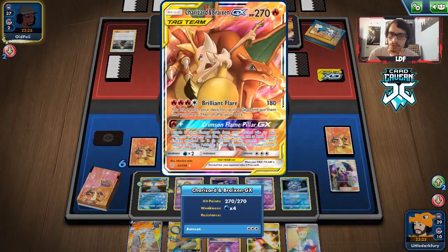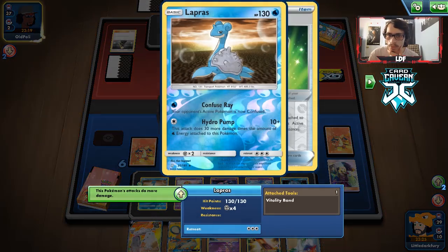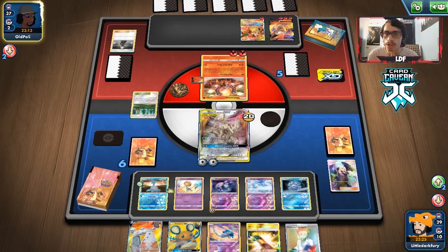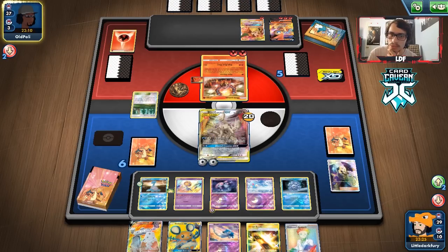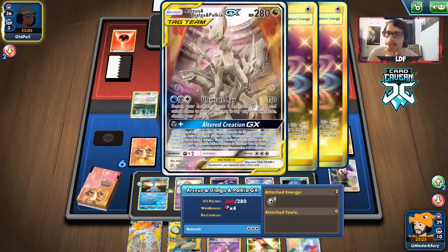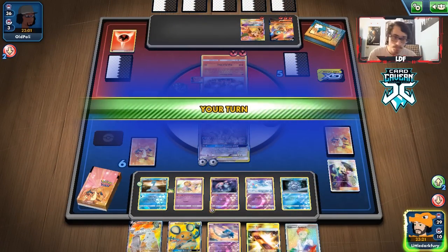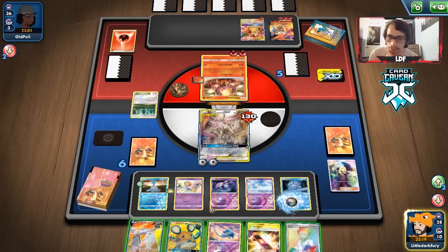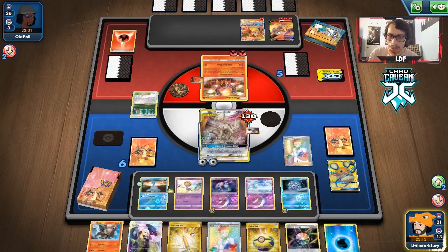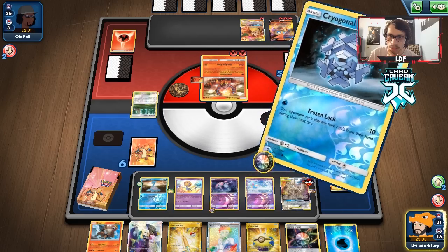Now we need a Boss's Order to pull up the remaining threat. We take two prizes but don't find Boss. Considering attacking with Mesprit or Spiritomb to poke while we search. We have Ordinary Rod in hand. We Cynthia and consider the poke play. Opponent plays Marnie — it actually gives us the Rainbow Energy and Boss's Order we needed. We Boss up the target, attach Aurora Energy to Lapras, and Hydro Pump for the knockout. We had Viridian Energy too, which gave enough extra damage.